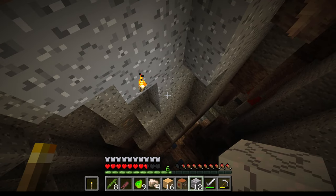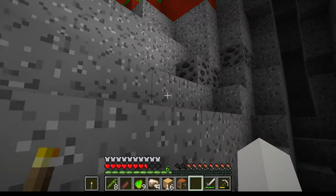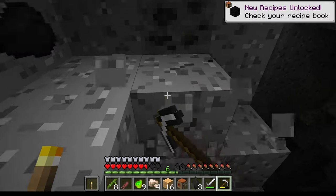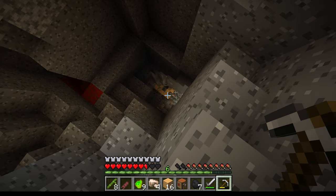Bro has drip! We're gonna run out of cobblestone — wait, we don't. We could have just used cobblestone here the entire time. Why did we waste our logs? I'm so freaking stupid. Could have just used cobblestone. Wait, is that a mine shaft?